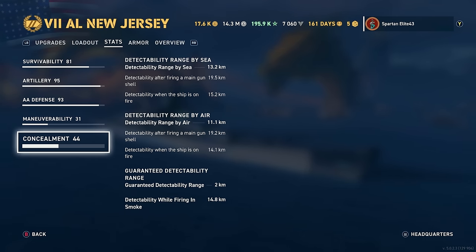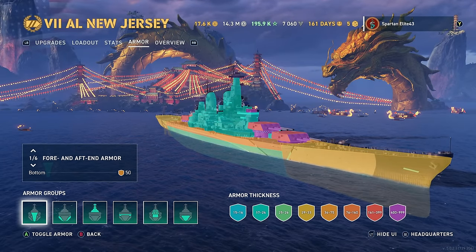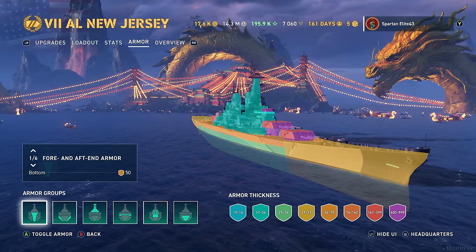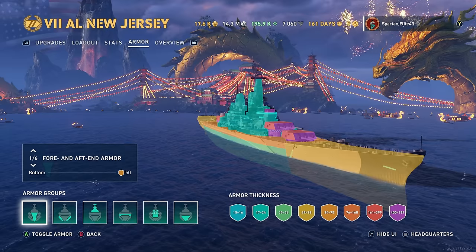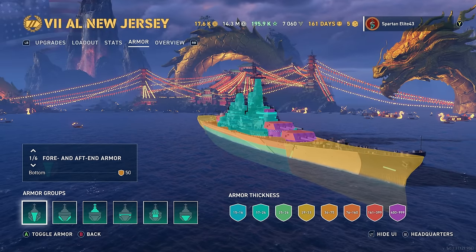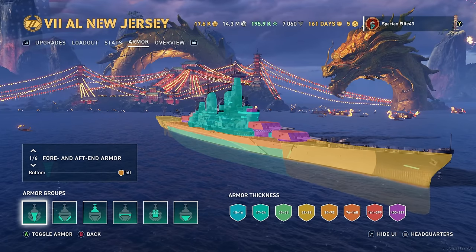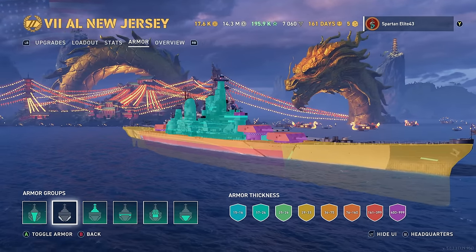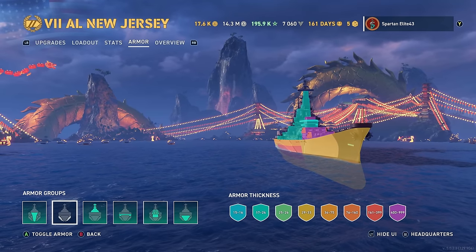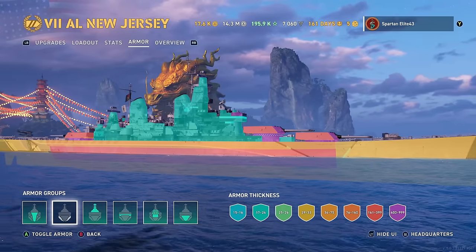Concealment: 13.2 kilometers by sea with the concealment mod, 11.1 by air, and a 14.8-kilometer smoke firing penalty. Armor: it's an Iowa. It's got great armor everywhere except its superstructure, which has a lot of hit points allocated to it, so you can get chunked repeatedly and just keep bleeding health. You have 25 millimeters of side plating on top of extra belt protection.